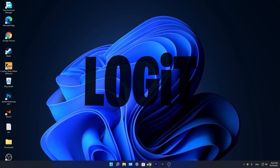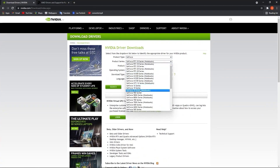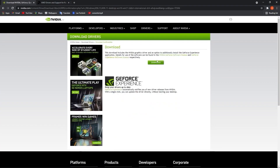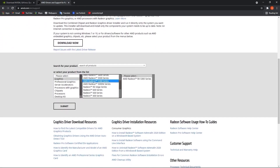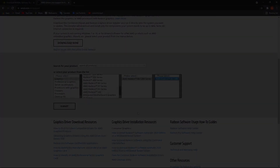Now you have to be up to date with your video card driver. If you have an NVIDIA card, go to the NVIDIA website, select your specs from the video card, press Search, press Download, and Download again. If you have an AMD video card, go to the AMD website, select your video card, press Submit, and follow the steps to be up to date.